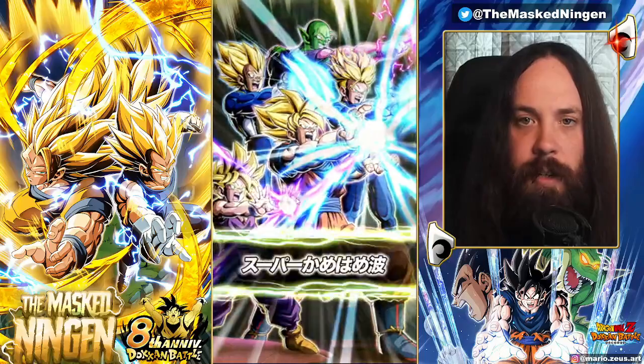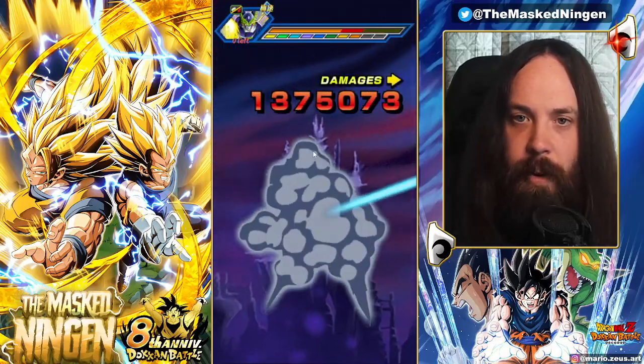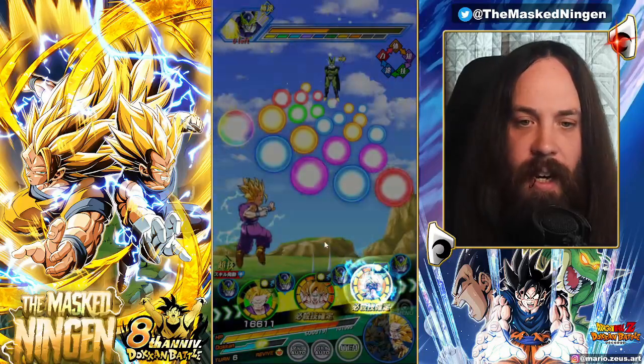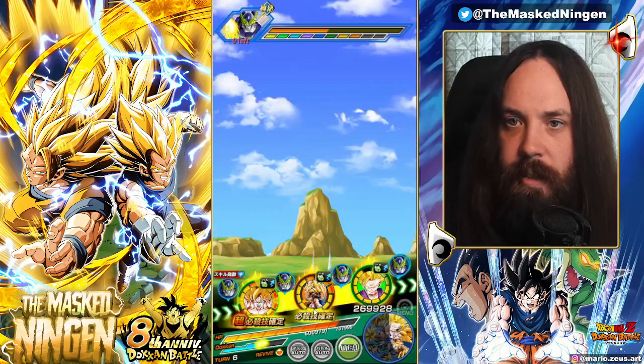Situations where they kill the enemy too quickly and don't get all of their additional supers is technically detrimental to them in the long run because they're not getting that extra defense they would be building up - something to bear in mind. But yeah, we'll get the super attack with Carnival Goku here; we've got type disadvantage so probably not going to do too much damage. Then we will move into the turn where we can actually activate the standby - we've met the condition of getting four attacks and we are on turn six.